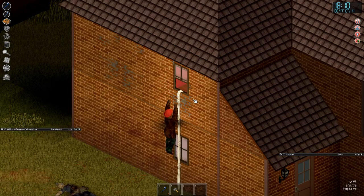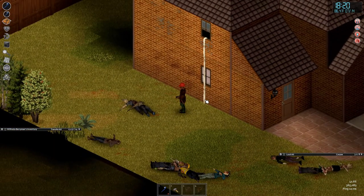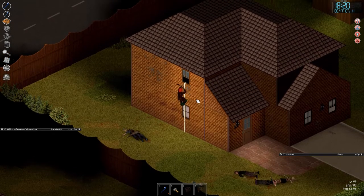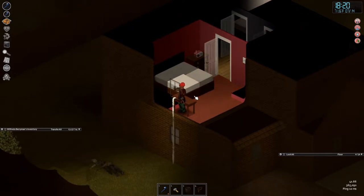Here's how it works: hold E to go out — it's a little terrifying, my heart jumped! — but the animation is a bit wonky. You hold E to climb down and hold E again to climb back up. You can still tap E to close or open the window.